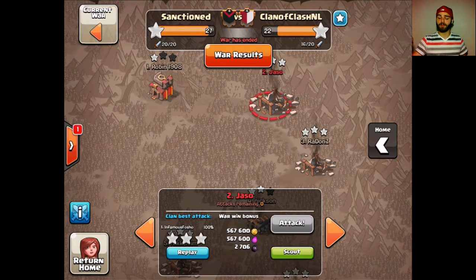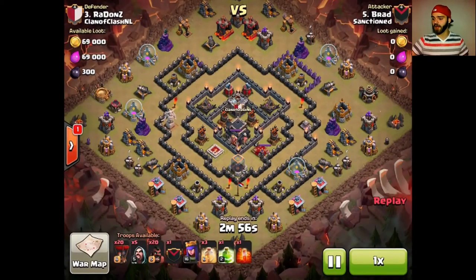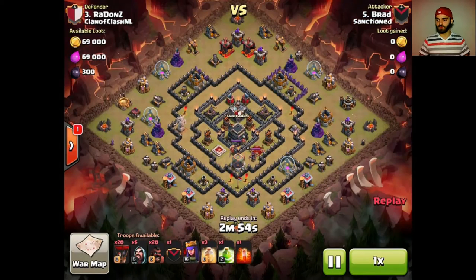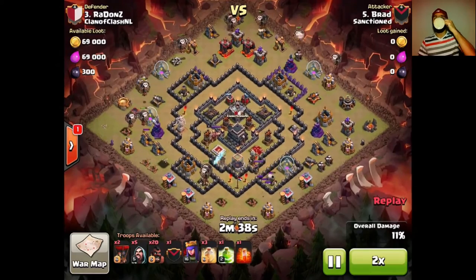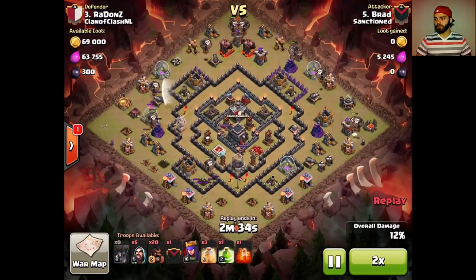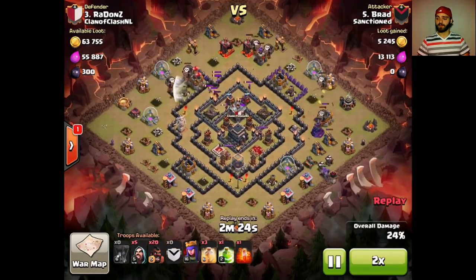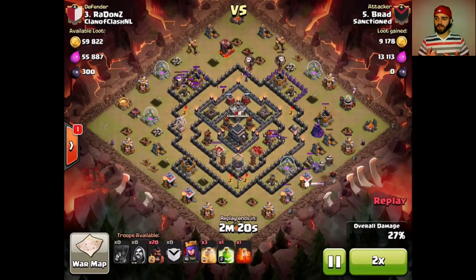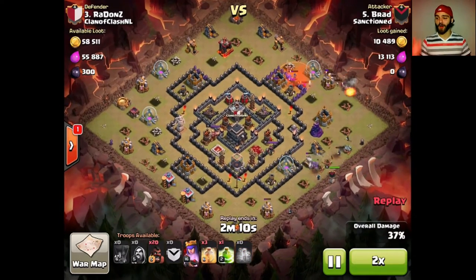You guys saw this raid in the three-starring clan wars — the town hall 10 v town hall 10 hocus-pocus. I'm gonna be showing you guys the classic holo Brad is bringing to this attack. We're gonna go ahead and fast forward through the balloon deployment real quick. Anytime you guys can cripple a base this much — take out that much point defense with only a hundred camp space — that is huge. This base is gone.